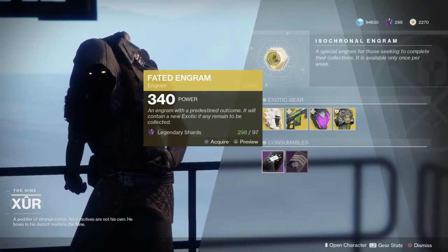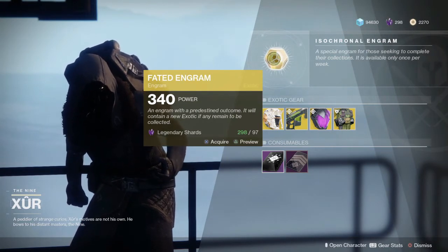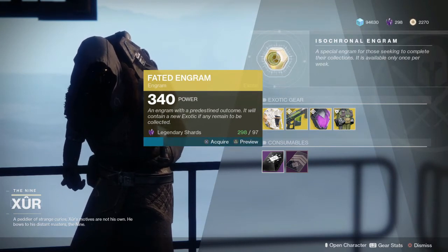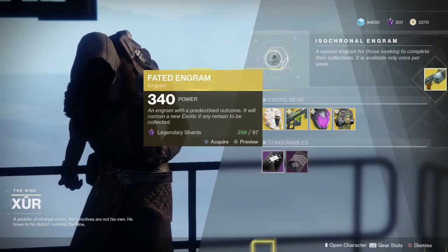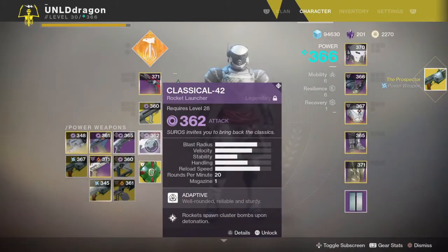And he does sell the faded engram, which gives you an exotic that you presumably don't have. So let's buy it and see what I get. And I get Prospector, and it dropped at 345, like I said.